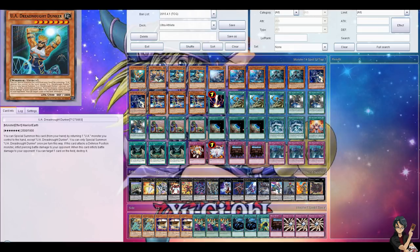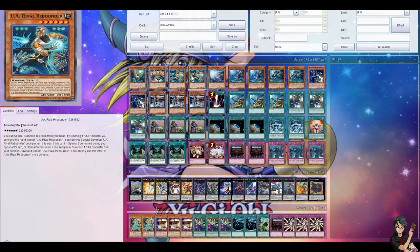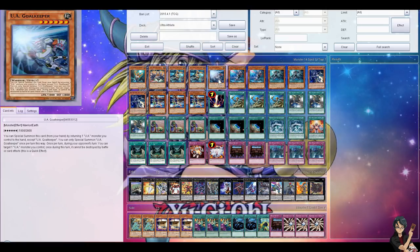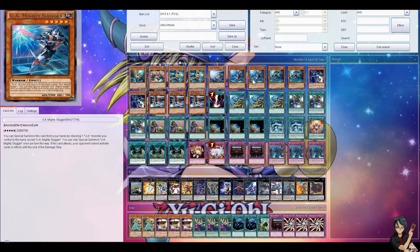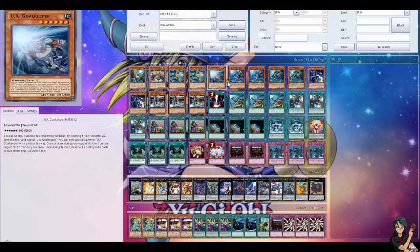Basically it's pretty straightforward: one Dunker for all the OTKs, one Blockbacker to deal with special summons, two Rival Rebounders — he's a new guy — one Goalkeeper because he's really handy in certain matchups. Two Sluggers; I always finagle this one between one and two. You really only need one, but it's nice to draw into it so you can search your defensive guys instead. Same reason I'm playing two Ace — I'd rather not have to search one or the other, and I'm running two Monarch Stormforth so I need six or seven tribute targets.